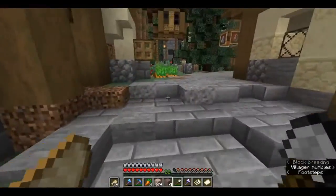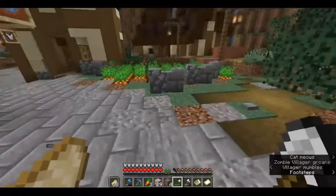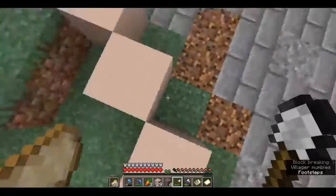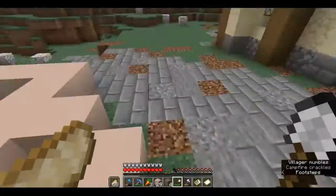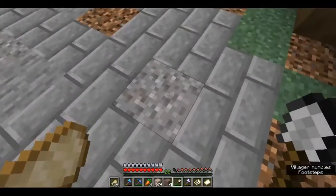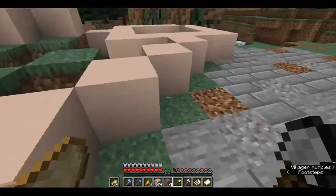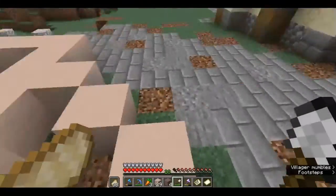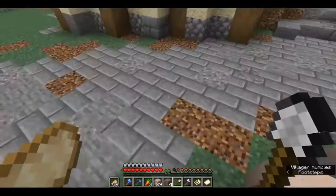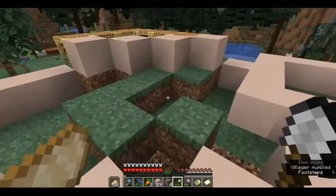They're just wandering about. Actually my iron farm stopped, so I don't know if that's something to do with the villagers or if it's just a problem with the farm itself. Anyway, we're going to get rid of those villagers from there and put them into their own trading hall later on. At the end of this episode we'll probably just put them into a certain area so they stop roaming about, and we can easily transport them down into what's going to be a villager trading area slash storage area.